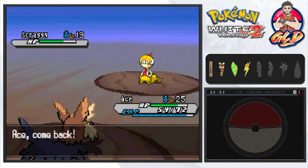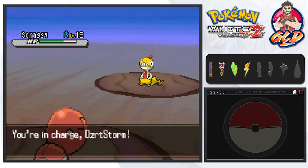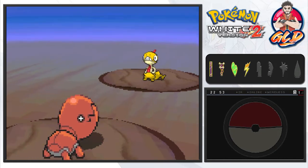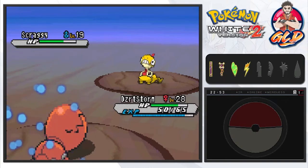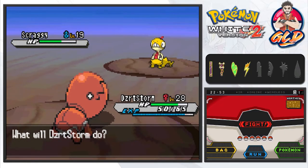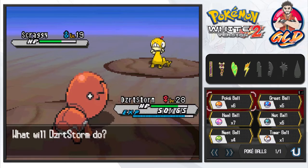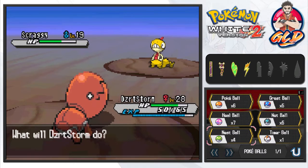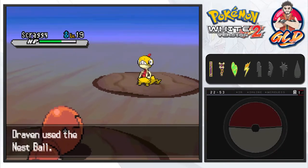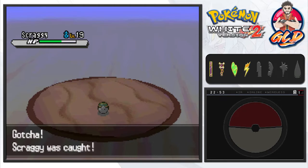Going back into Pokemon Black and playing with the same team, I realized there were a few spots that needed upgrades. Now that we're playing Pokemon White 2, might as well make those small upgrades and pick the best Pokemon from my old Pokemon Black team and incorporate them right here. Scraggy happens to be one of those Pokemon.